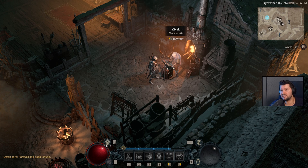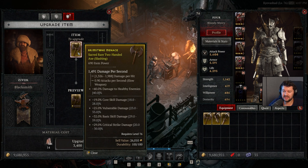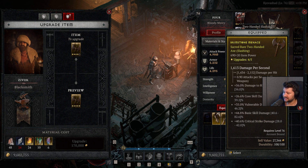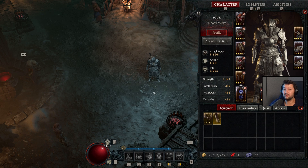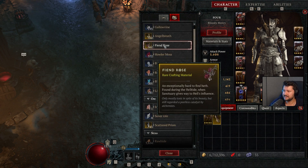Another way to boost your stats is to visit the blacksmith and upgrade your gear. It's important not to over-upgrade in the early game, as it costs precious resources. For example, a standard yellow item with 29% critical strike damage goes up to 40% after four upgrades — almost double. I recommend only upgrading four times while leveling, as the fifth level is quite expensive and requires Forgotten Souls, which can only be found inside Helltides. The same applies to Fiend Roses.